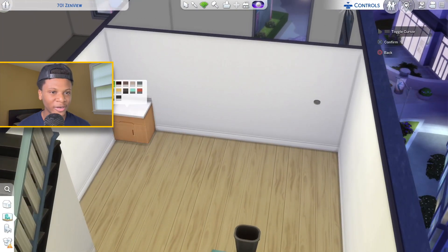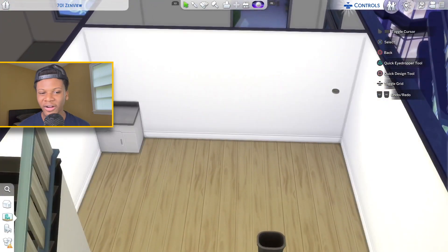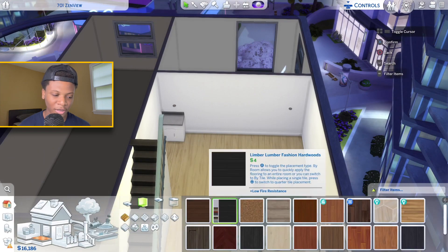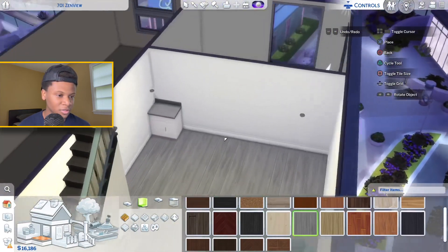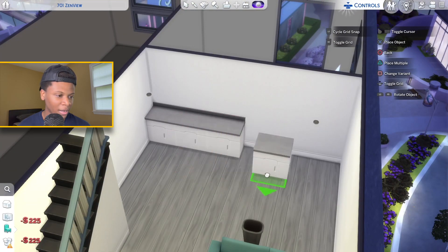I wanted to use some cabinets that kind of match the floors, but I don't have any cabinets that match that color, so I'm trying to put a color scheme together. Should I use gray and white, or black and white? The gray and white looks good, but I'm thinking I'll have to change the floor color to gray because I don't like the way it looks otherwise. This is a design I never use, so maybe I'll use it this time.